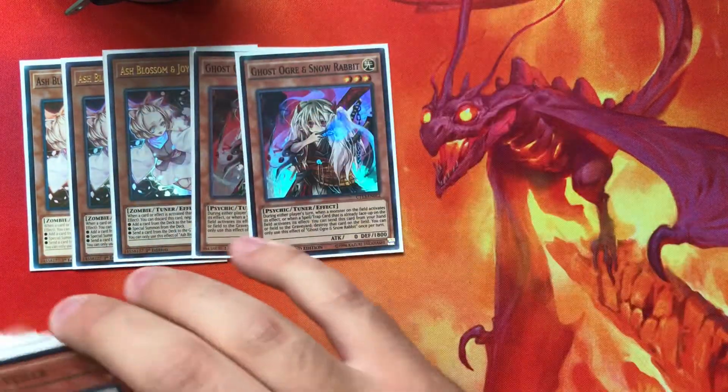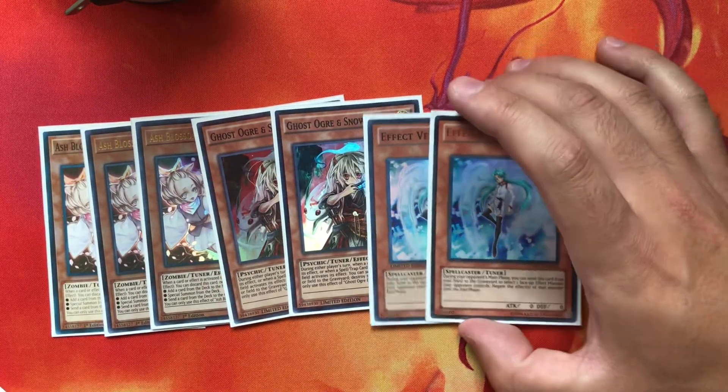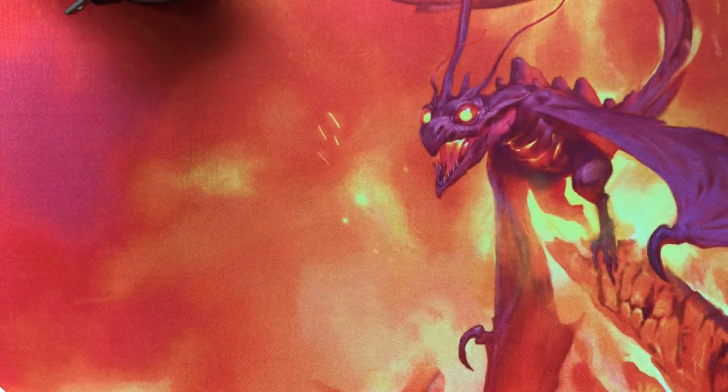For Hand Traps, I changed the lineup a bit. We're on three Ash, two Ogre, and two Valor. The reason I did three Ash is because it's universal — Valor is really good, but Ash just hits more things. Ogre is kind of niche, but it hits a more variety of things than something like an extra Gamma or an extra Atlantia. I think Ogre can come in a lot of clutch situations — that's why I started playing it. I'm testing it; I might do Skullmeister, I might do Gamma, I'm still thinking about it.